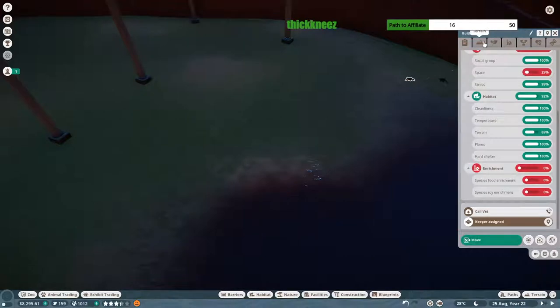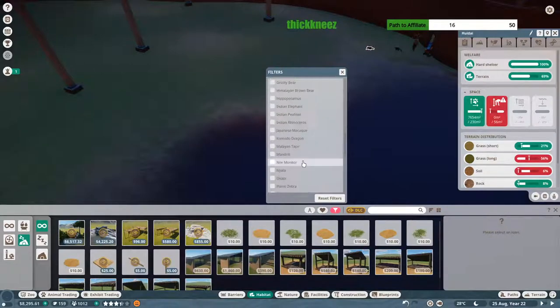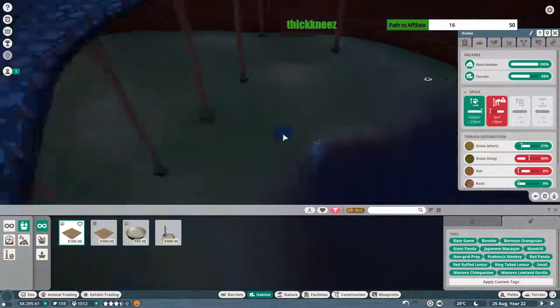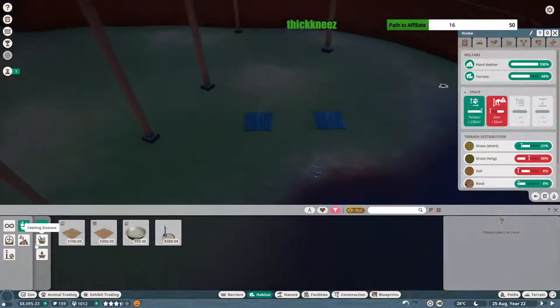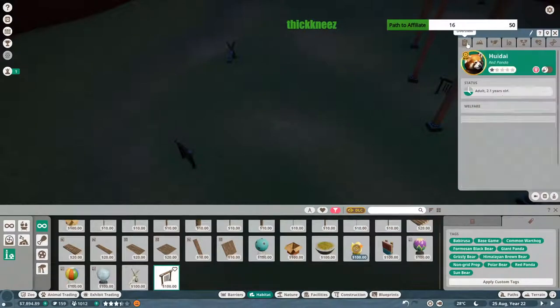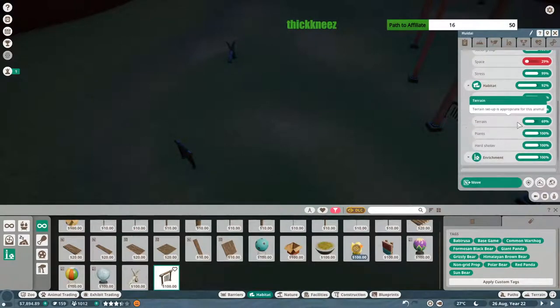Let's hit the habitat view, filter by species red panda, and do custom climbing areas and shelters. Let's place down a couple of arboreal feeding platforms on the ground to ensure they have access to food. Enrichment-wise we do have some stuff for them, so we're going to throw down a tree forager over here and put down some wind chimes over here — that'll max their enrichment. It just hasn't updated yet; if I unpause now, their enrichment is maxed.